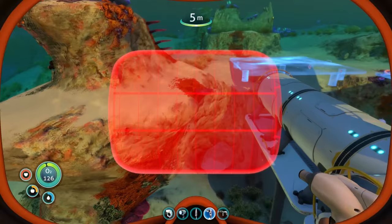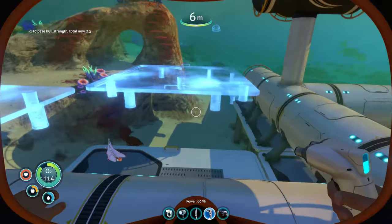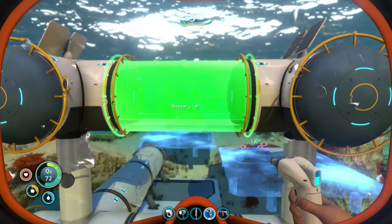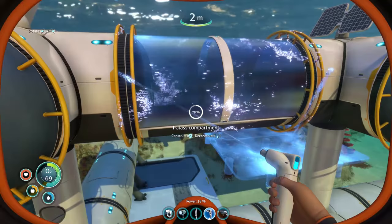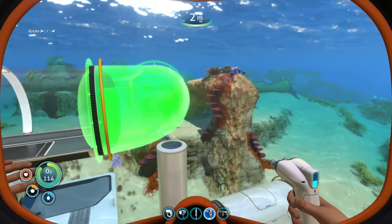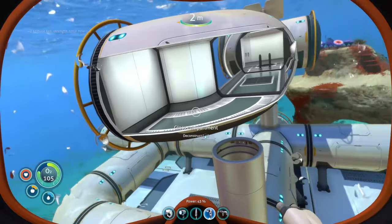Our base could also use some windows — we are missing those views. Probably not one right here since it looks right under the rock, but maybe one right here. Got to watch out for hull strength, but we do have 2.5, so that's still enough. I want to try building one of these glass connectors on the top level. And let's try building one of these L glass components as well. We're left with one hull integrity — getting rid of that should be okay. This L glass connector doesn't actually connect, so let's get rid of that.